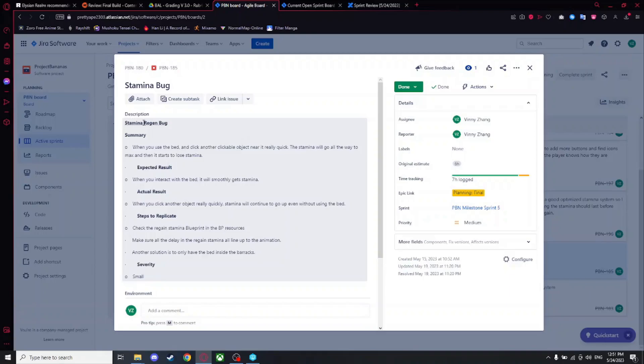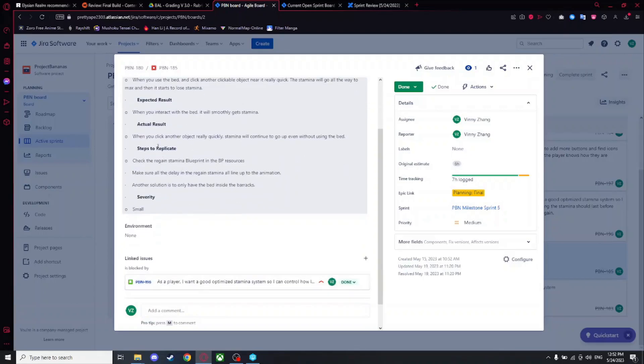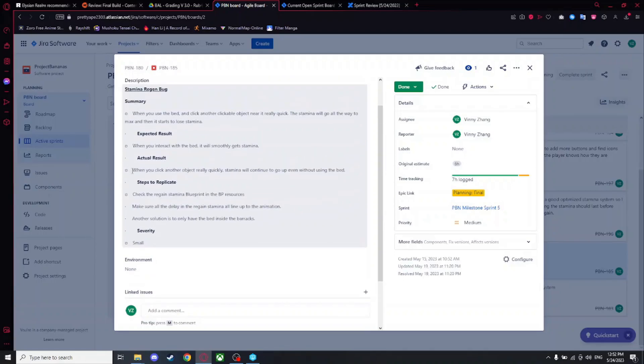When you click on it, stamina would continue to go up even without using the bed. That's fixed. The final thing was the general bug test — not really that big. One was the converting O2 into the oxygen tank: the HUD didn't show up saying you have max oxygen. I also made some changes for the engine tank and moved some fire around so the player could see where the fire is, because when it was a small fire the player couldn't see it until they looked at their screen really closely.